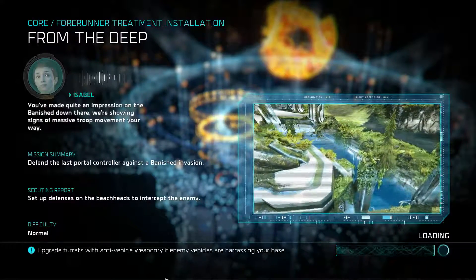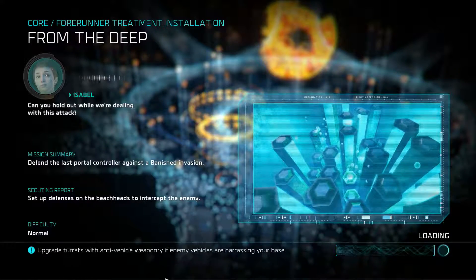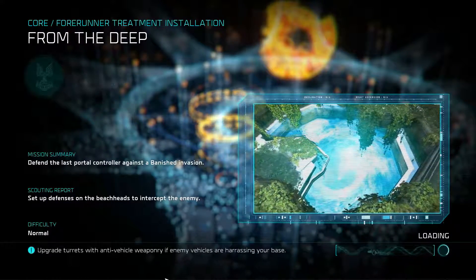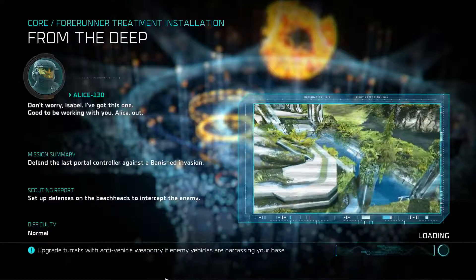You've made quite an impression on the banished down there. We're showing signs of massive troop movement your way. Can you hold out while we're dealing with this attack? Don't worry, Isabel. I've got this one. Good to be working with you. Alice out.